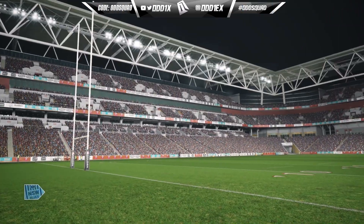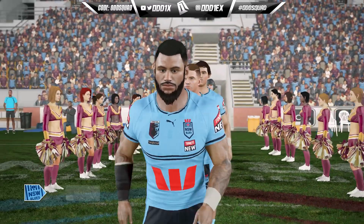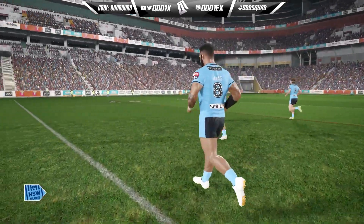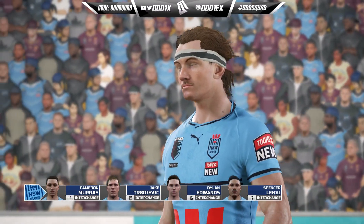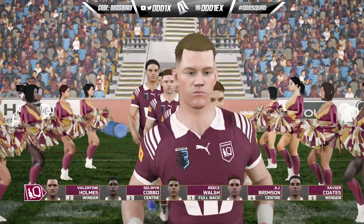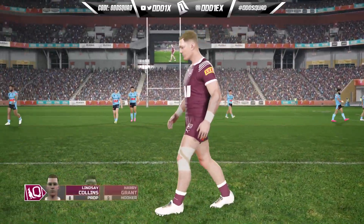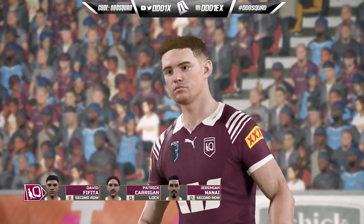Welcome back to another video on the channel — we're back with the West Coast Bears career mode series. It's Origin time. When it comes to selections, we've gone stock standard this time, keeping it pretty fresh. It doesn't help that we're missing a couple of guns like KP, Cherry Evans, and Reece Cotter who are all injured. Cotter's season is over — something like 243 days out — so that's why those guns aren't in the team.